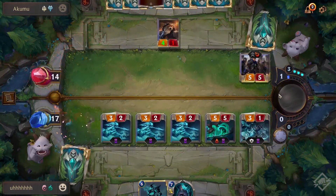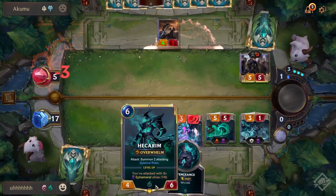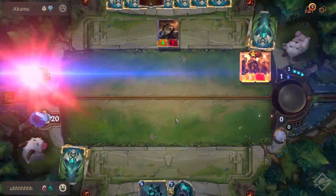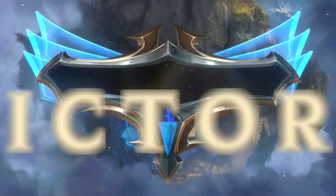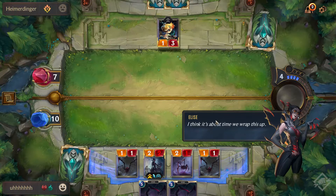They've also added cool cinematics and dialogue for character cards, so it can feel rather epic when you put down a champion card who is a rival of your enemy's champion card based on the lore universe — they have a bit of banter between each other, and it's a nice touch that makes the game feel a bit more alive.